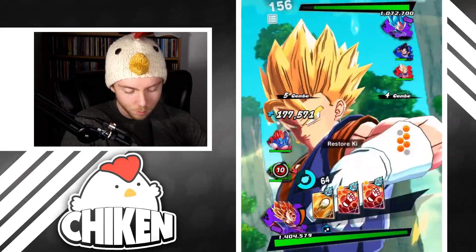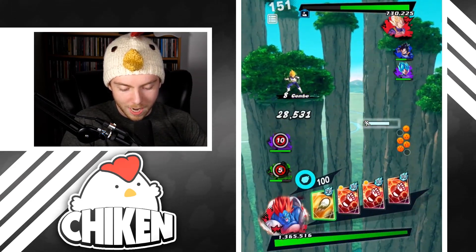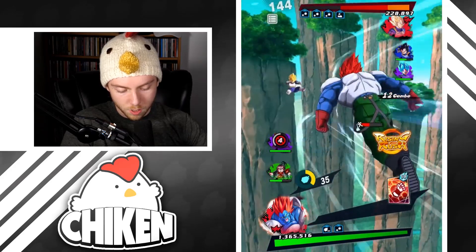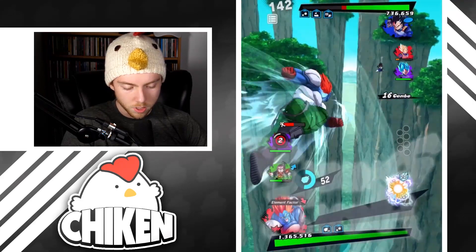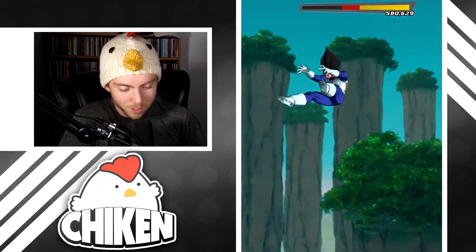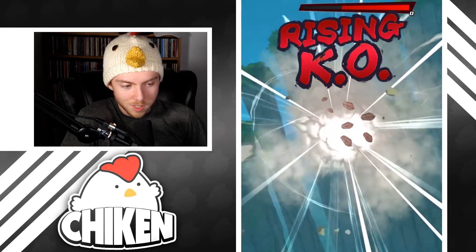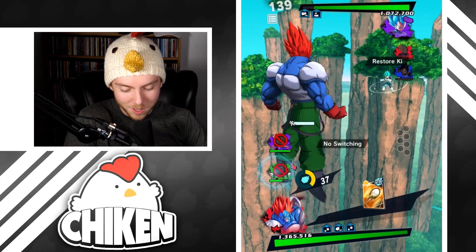We're going to have to switch to Super 17 now to shut bad dudes down. He'll probably switch, which means we're going to be set up for a fantastic combo into rising rush finish on another character. Screw-up on the rising rush — whatever, we'll go for the green card skill. I usually guess strike cards since that's been luckiest for me, but recently it's been all up in the air. I don't know what the best option is right now.